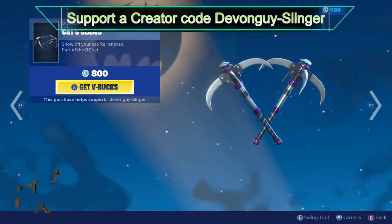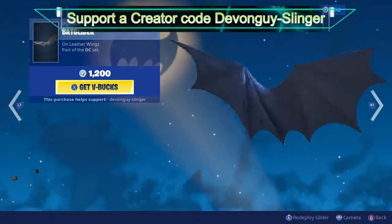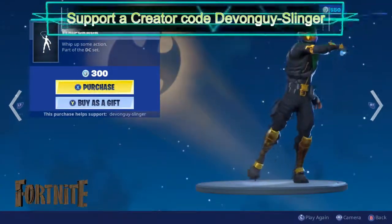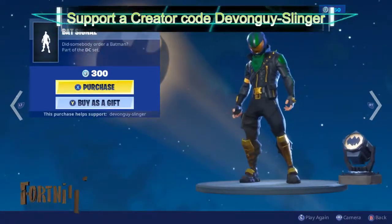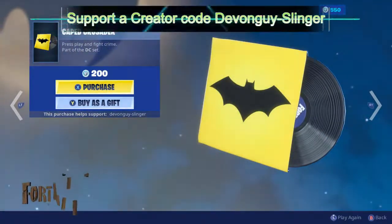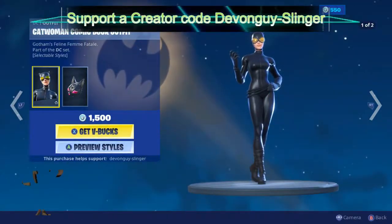We have the Batman section. We have the Cat's Claws harvesting tool, the Bat glider. Now this is pretty cool — this one I do like. We have the Bat Signal — there we go, there it is.